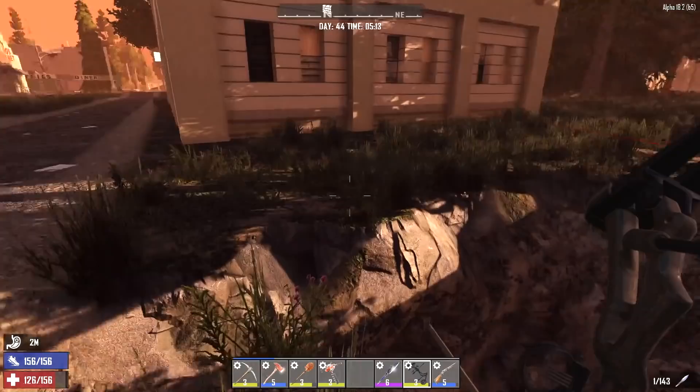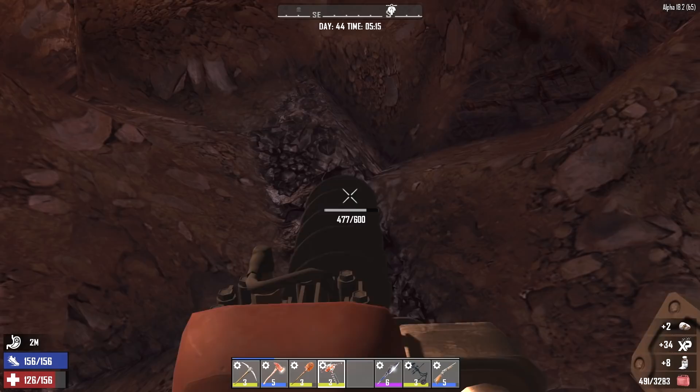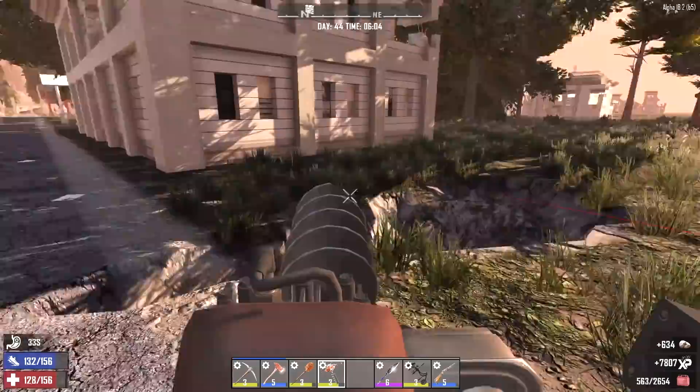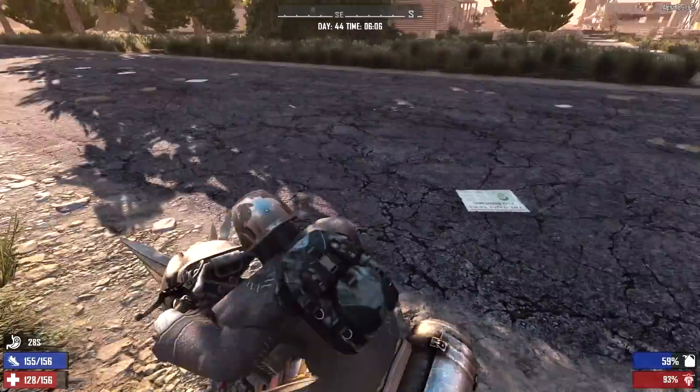I think we're clear. I hope so anyway. I certainly don't want to die down in a hole. That would be one of the worst ways to end the series, right next to jumping out of your own gyrocopter. Alright, we survived our time in the hole. We got more than enough nitrate powder to make a full stack of gunpowder, so that's good.